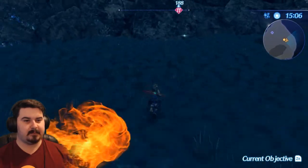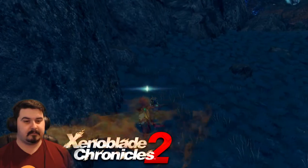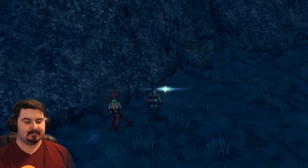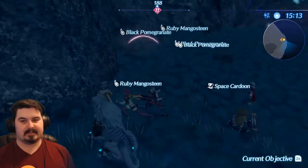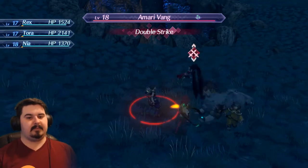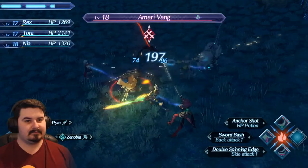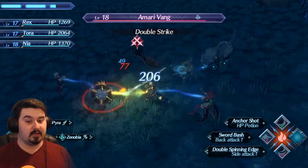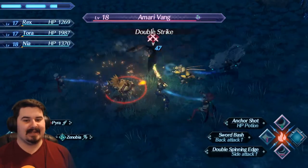I'm gonna try to pass on through this area. I mean, I probably could grind a little bit more. Oh, we got an enemy apparently. Let's go fight! The enemy is a slightly higher level than us, so it might be a while for us to really grind through them. But should be pretty good with this exploit of cancelling auto attacks.